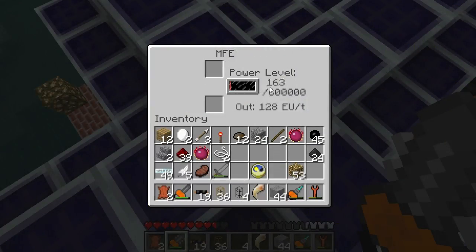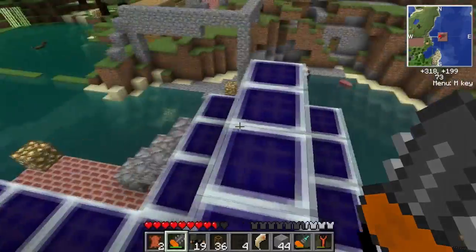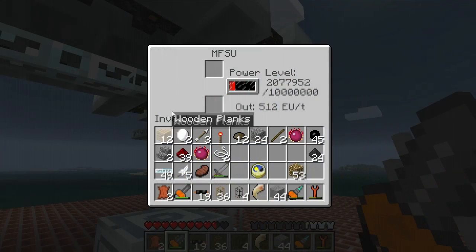But you get one EU per day out of these solar panels. As you can see, this thing is pulling really quick. These are all going into MFEs. And this is coming down — I have fiber cables coming through. And this is going into an MFSU, which is 10 million EUs. So this is actually filling up quite nicely.